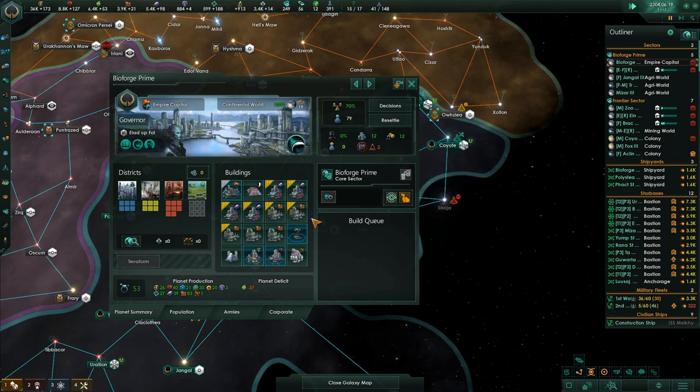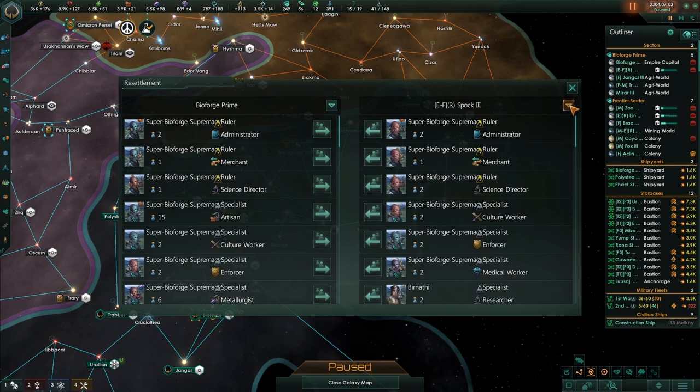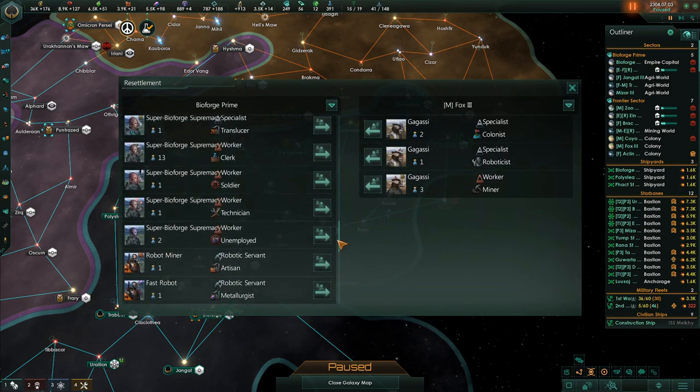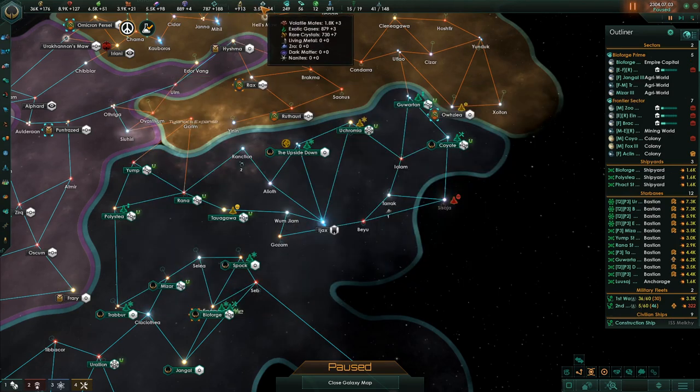I'd kind of like to send some of these colonists here — we could send some to Fox. Why don't we take two people and send them to Fox? Because we still don't have enough of these secondary resources to do upgrades with impunity, to just upgrade without even thinking about it. We can't do that yet.